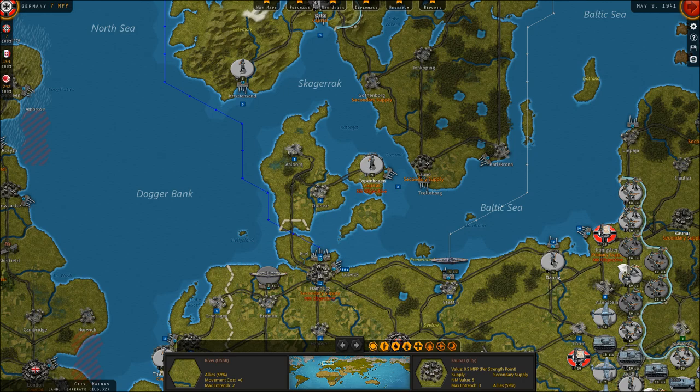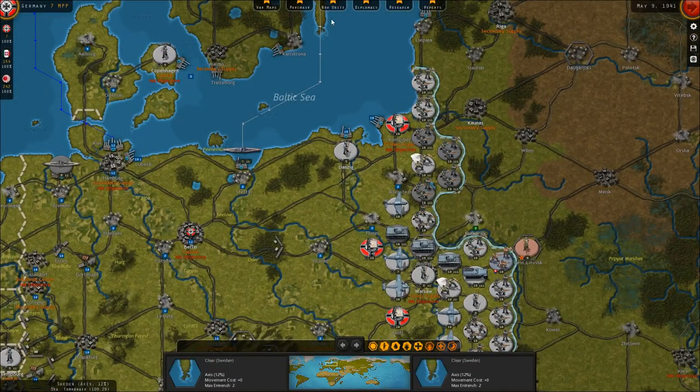Hello everybody, it's the Historical Gamer once again, and today we're returning to Strategic Command: World War II, World at War. It is May 1941 in our Axis Let's Play, and we are on the verge, I think, of going to war with the Soviet Union.